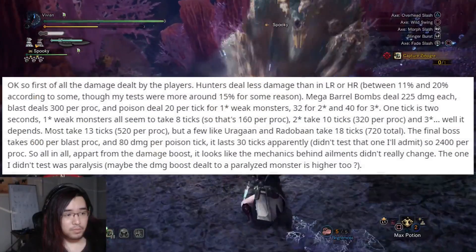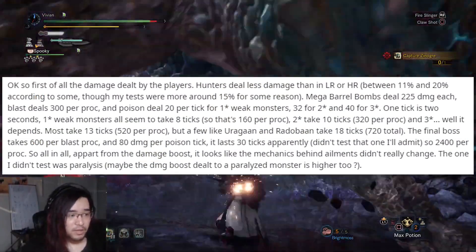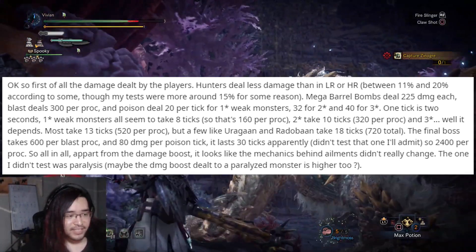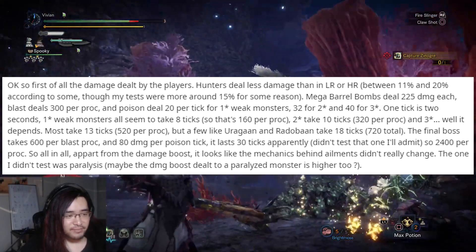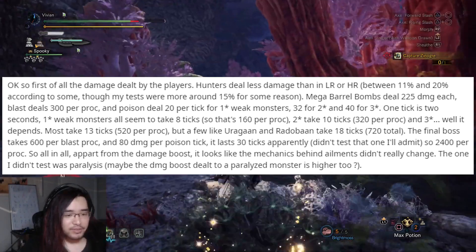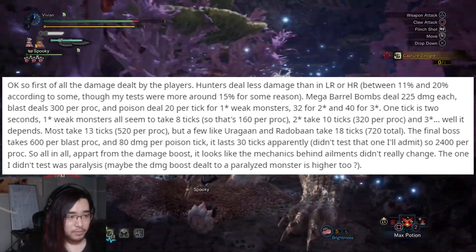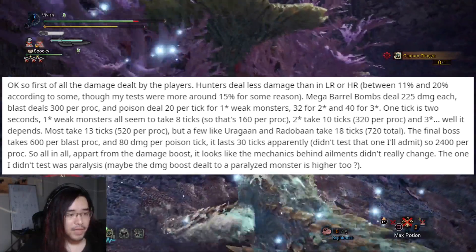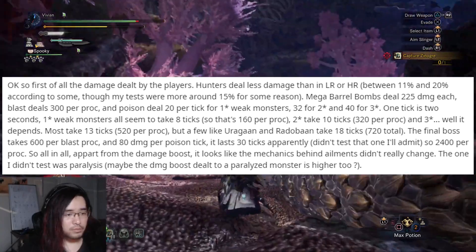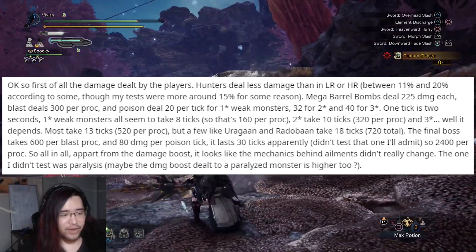For testing data, BTB covers damage dealt by players. They mention dealing less damage compared to low rank or high rank - around 11-20% according to some, some tests say 15%, some of our testers have said 30% - but this does line up with our testing in that there is, in fact, a master rank defense mod for monsters. I haven't done any personal testing on this yet, so I don't want to state any definitive figures, but yes, there is a master rank defense mod, which is why you'll be dealing less damage in master rank than in high rank or low rank.